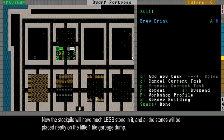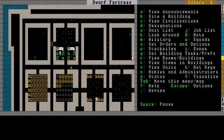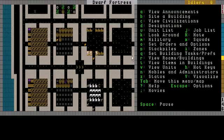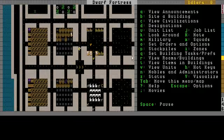Let's see how things are working up here - she's still brewing drinks, and yeah, that'll take a while. But now we're actually making booze for our dwarves, so all the dwarves will stay happy. We have beds for them, we have a dining room, we have all they want. And yeah, time's running out, so let's shut it off for this episode.